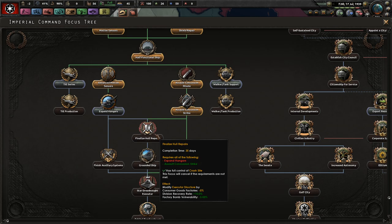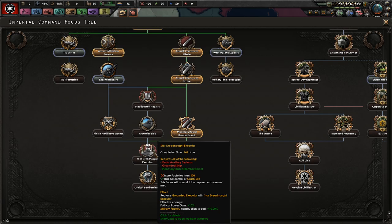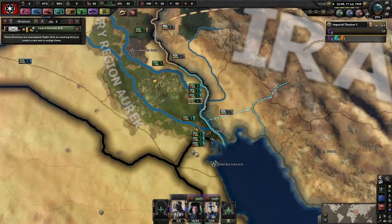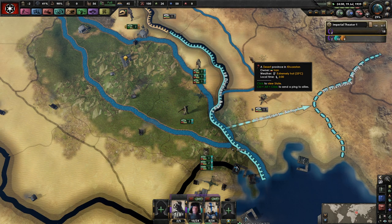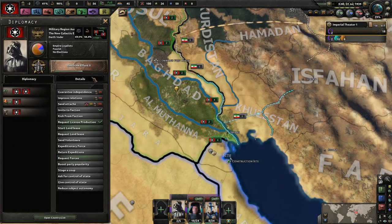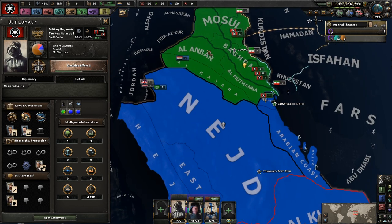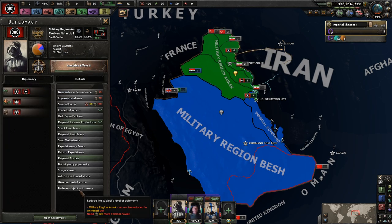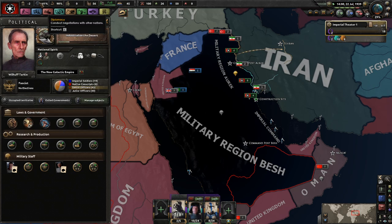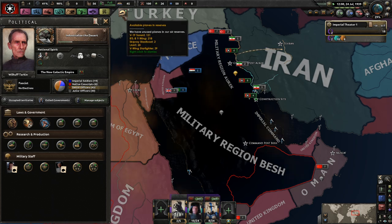We're going to industrialize the desert, four more factories pushing us up to a lovely 60. Then expand the hangars, finalize all repairs, grounded ship, finish the auxiliary systems — but we'd still need to get 40 more factories from somewhere. If we annex our puppets right now that would be exactly another 10, so we'd still need 30 more on top, and I can't annex them until I have a ton of political power.